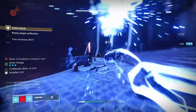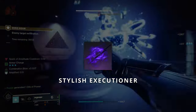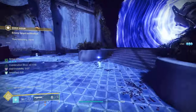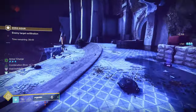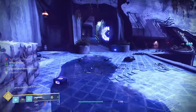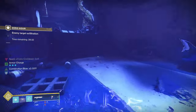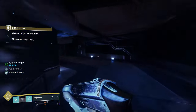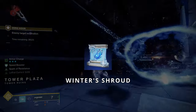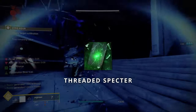We no longer need to rely on Assassin's Cowl for invisibility — we can now use the Stylish Executioner aspect from Void to accomplish the same thing. Stylish has also been updated to proc on any subclass debuff, not just Void debuffs. The Jolt we apply from our punch will trigger this, but we don't have our Lethal Current aspect here, so it's not so simple. We could take Spirit of Caliban on our exotic class item to ignite enemies on powered melee blows, which should also trigger the invisibility from Stylish Executioner. Alternatively, we could use Winter's Shroud to apply Slow to enemies before using Combination Blow.